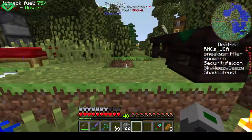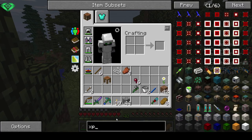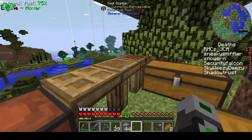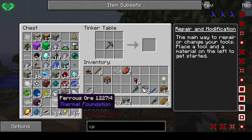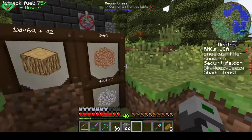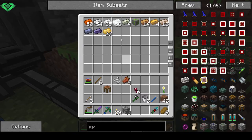Instead we'll do something else - the XP drain. It's made by nine iron bars. Let's craft that quickly - need a pinch of iron. I can grab a pinch of iron. Melt this iron. Okay, iron ingots - that's a lot.